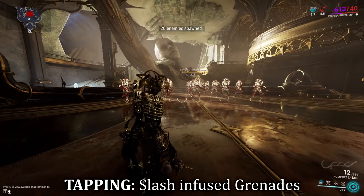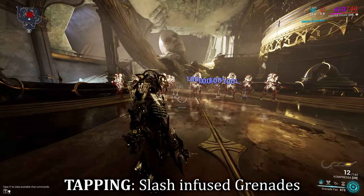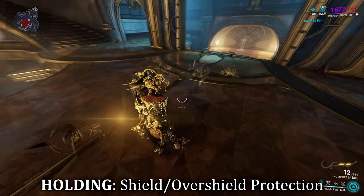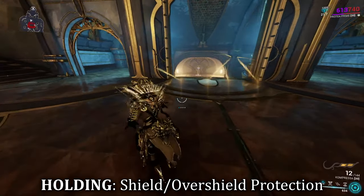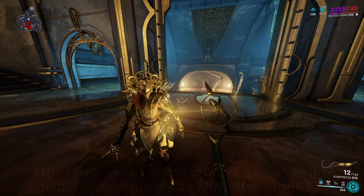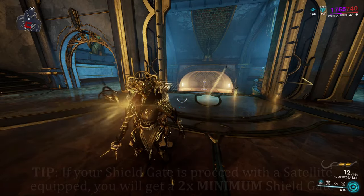Protea's first ability is Grenade Fan. By tapping this ability, Protea sends out slash-infused grenades in the direction of your cast. Any enemies that come into contact will become staggered and receive slash procs per tick. By holding her first ability, Protea instead throws out shield satellites, which can be collected by any ally closest to each satellite. Shield satellites protect players by restoring their shields and granting overshields, making this ideal for player protection.